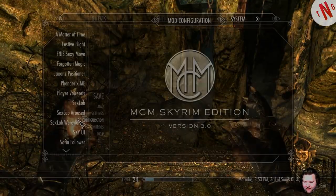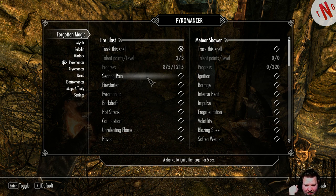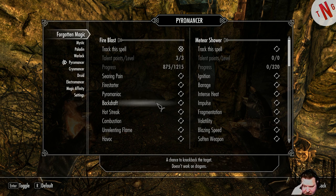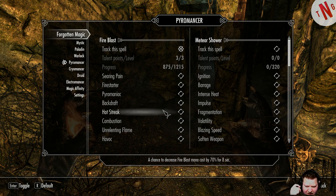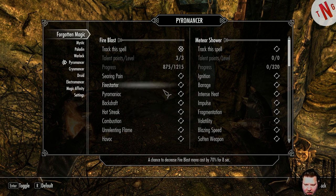Wait, let me check - is Fire Blast a forgotten magic? I want Pyromancer. Fire Blast is a forgotten magic, holy crap! We can upgrade this one: a chance to ignite the target for five seconds, a chance to cause Fire Blast twice at no cost, increase Fire Blast damage by 50% with increased mana cost, backdraft - a chance to knock back the target, doesn't work on dragons.